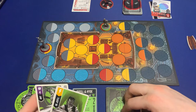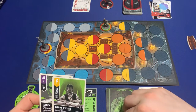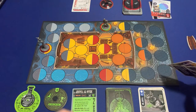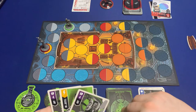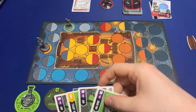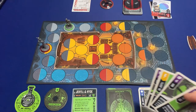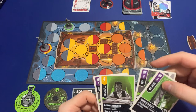For my first action I am going to stay as Dr. Jekyll and maneuver. I'll go two spaces and then maneuver again. I'll stay where I'm at — I'm happy with where I'm at.